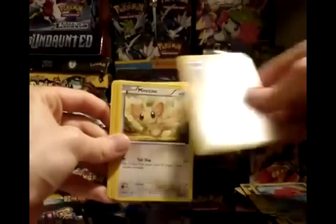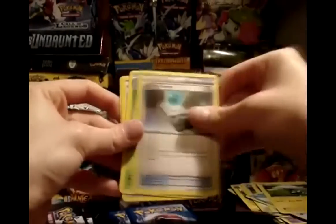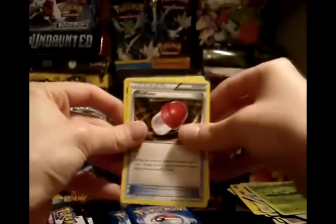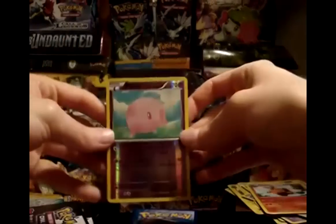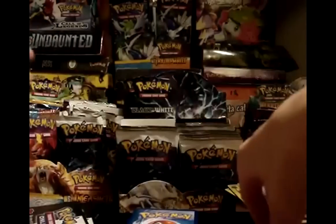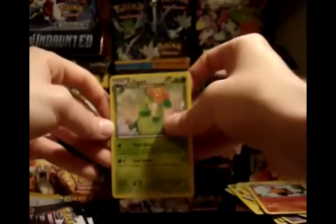Pack 8: Pidove, Minccino, Panpour, Blitzle, Energy Search, Servine, Plus Power, and Pignite. My reverse is a Munna — pretty cool. My rare is a Lilligant. And that would be my phone going off, so let's quiet that while I open up the rest of the booster box. I will call you back later.